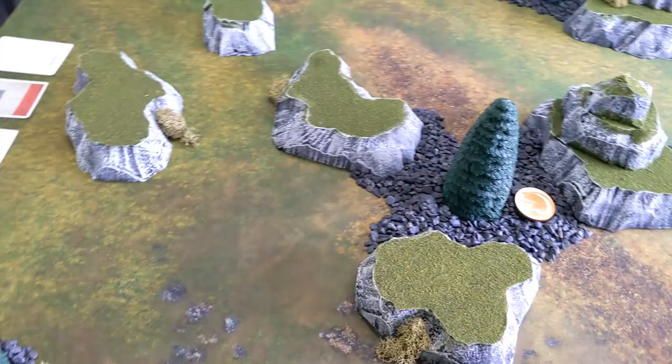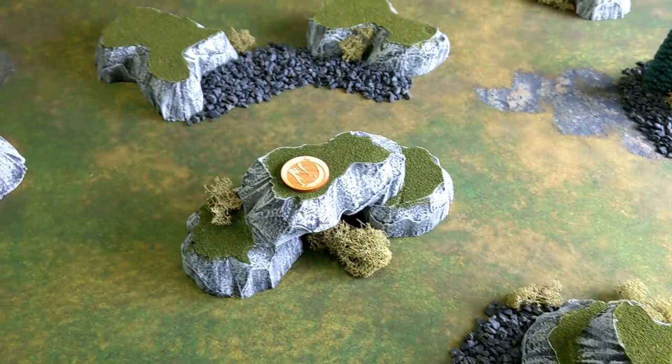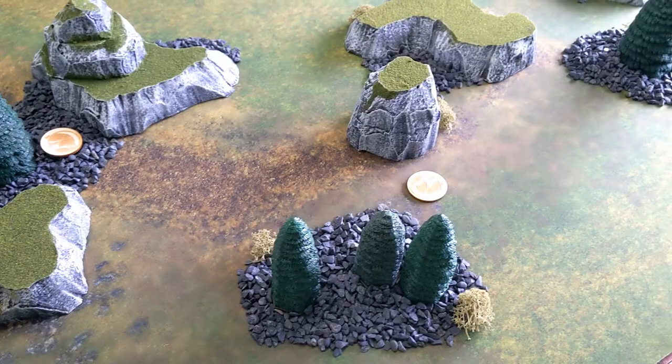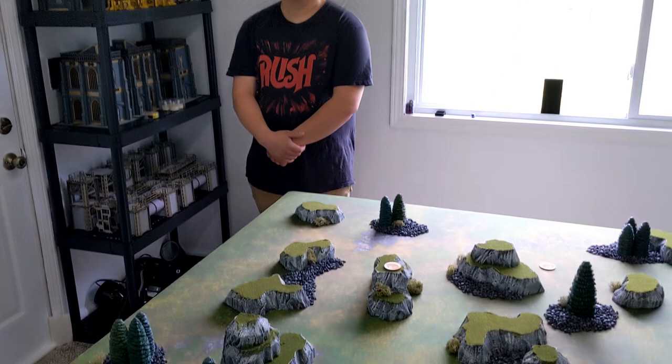We have six objectives out here — one down here with these trees in this little rocky canyon, another over here, another one behind this big rock, one up here up high, and another one between the trees. For terrain, trees are dense cover; rocks and pebbles are light cover giving you plus one to your save. They are also difficult terrain so they will subtract from your movement as you move through them. I'm controlling my Tau Sept and controlling the Katachans is Austin.